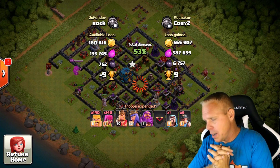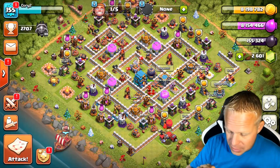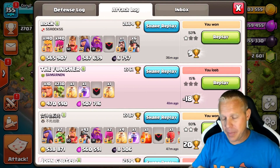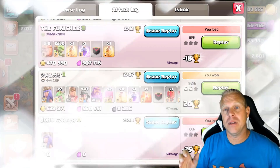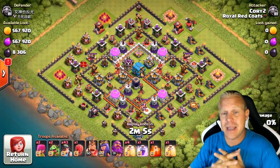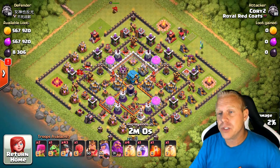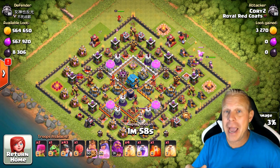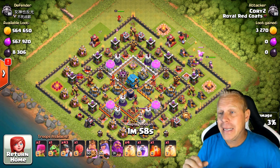Now we're going to move into what I feel is the best farming strategy at Town Hall 12. Quite simply, there are not as many Barchable bases as there were at Town Hall 11 and all the other Town Hall levels. There's so many dead bases at lower levels, but Town Hall 12 is so hot right now — there is not that many dead bases at all. So on a base like this, how much do you really think you're going to get with goblins? Not much. How much with Barch? Maybe a little more, but still not much.